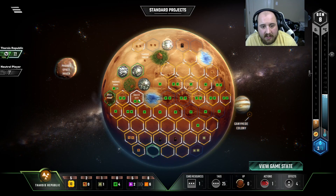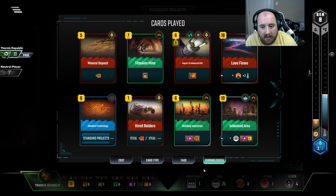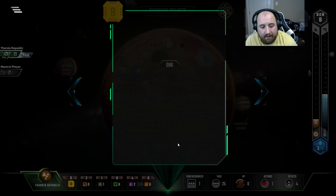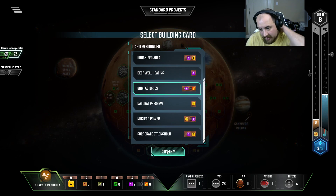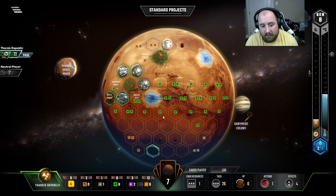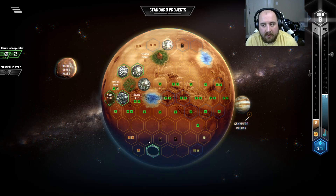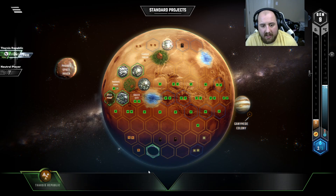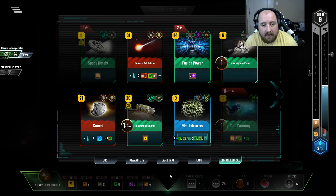Let's go ahead and place a city here. What about productions — is there a production we want to copy? Potentially a titanium production, but it's not super aligned with our strategy. Honestly I think the heat production — I'd like to just make sure we don't have to worry about heat. Almost forgot to get the microbe. Algae and kelp farming. I think that means we should just be getting those oceans down ASAP.